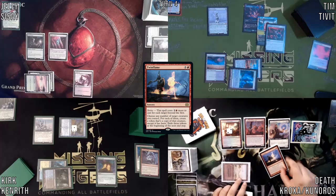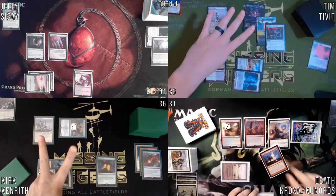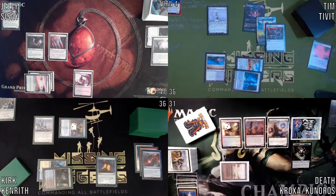Counter — then one colorless floating. Trigger Ledger Shredder. I'll twin flame my Dockside, conniving time. Mana Drain — give my counter seven. Pretty good haul. I would like to Saw in Half my Dockside.